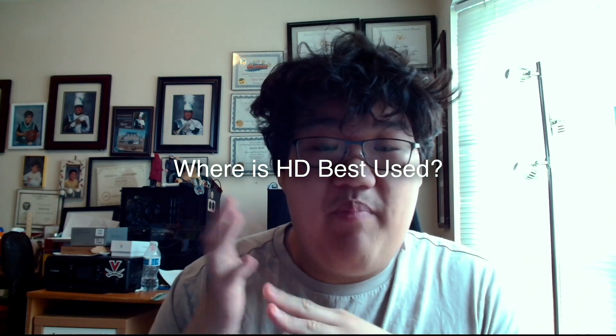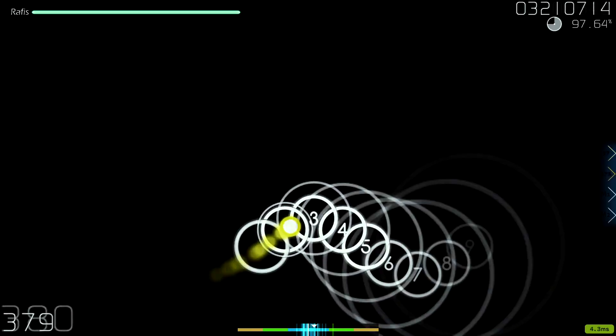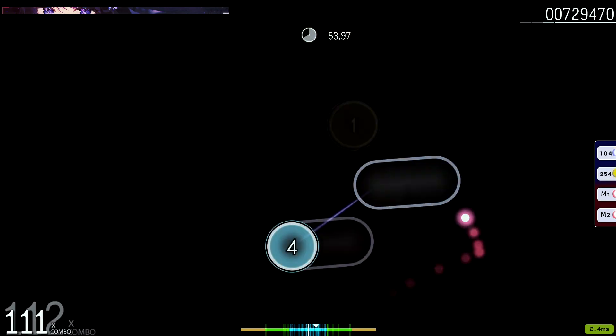Hidden mod is best used in high AR/DT scenarios, because it reduces the number of approach circles on screen at once. At high AR, approach circles can really strain your eyes since there are a lot of them at once. Hidden can help with reading high AR and make the notes appear to come a little slower, which is why you see a lot of players using hidden on high AR/DT — either for the reduced reading strain or for the PP gains.